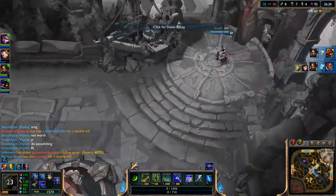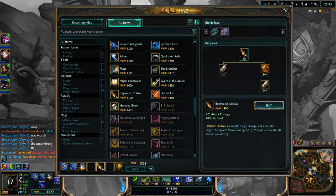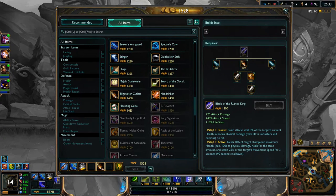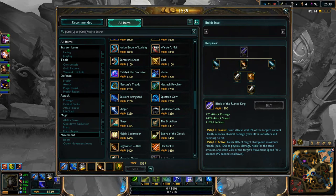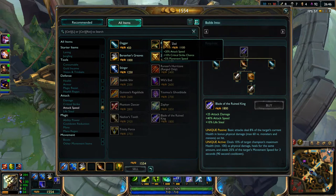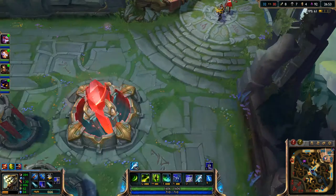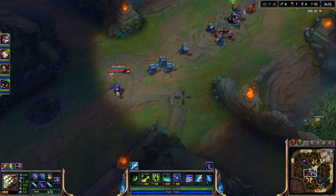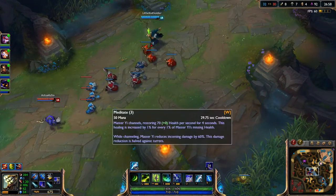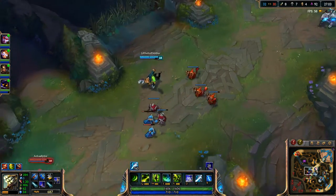Okay, so go ahead and work on my build now. I'll go ahead and upgrade to this item right over here. I'm going to build probably a BF sword right now just for that extra AD, which would help. But then again I do want to get some attack speed — so I'm going to go ahead and work on Blade of the Ruined King.